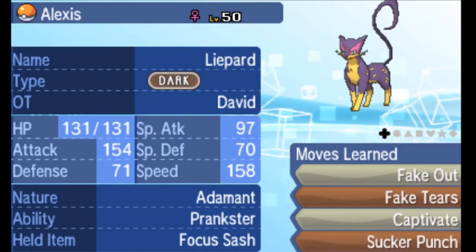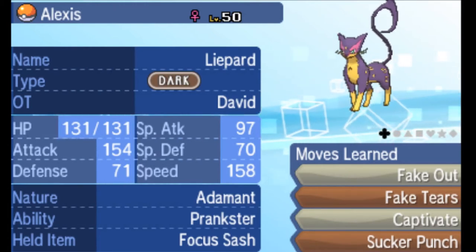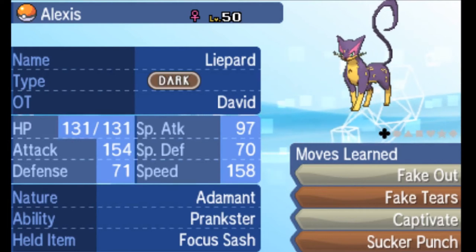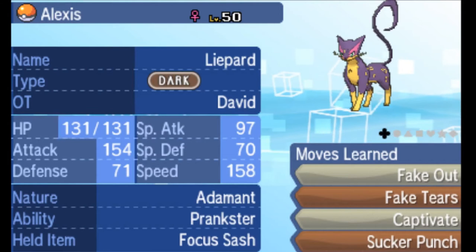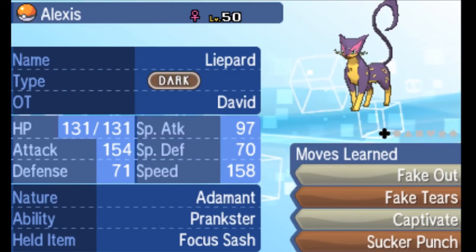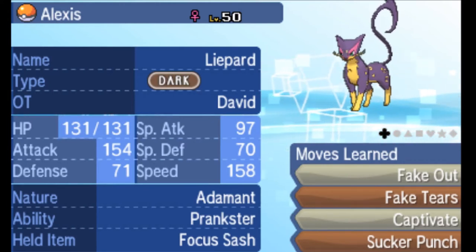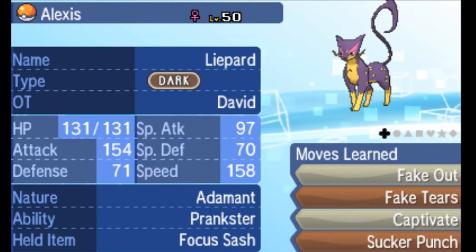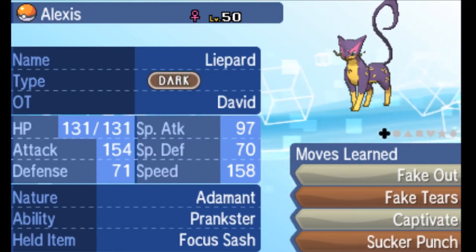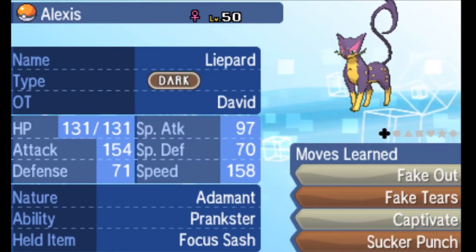Then there are very supportive fake out users like Alexis, my Lifeguard. She fakes out an opponent I don't want to deal with, then either weakens them or lands aggressive Sucker Punch damage. She has paper-thin defenses similar to a Pheromosa, so she won't take much to go down. In doubles she can use Fake Tears to drop special defense, Captivate against male opponents, or just go for Sucker Punch to guarantee some damage.